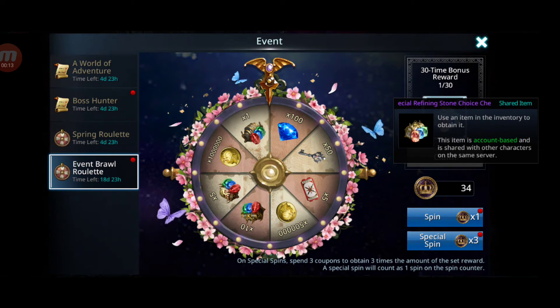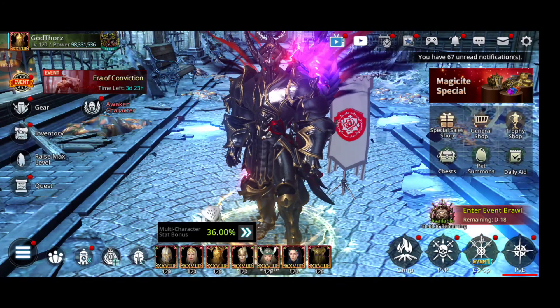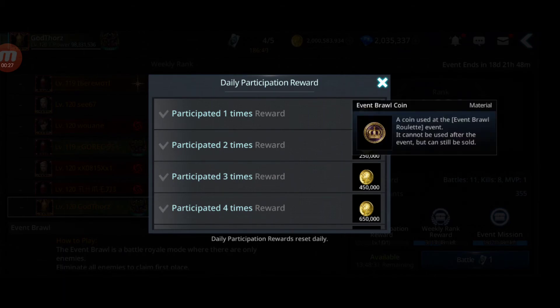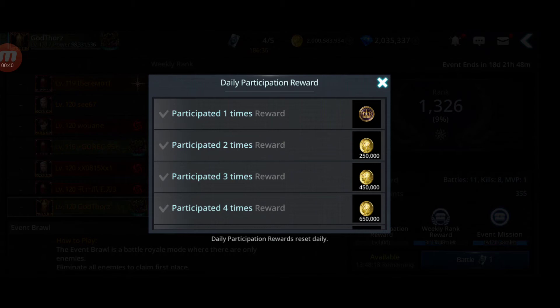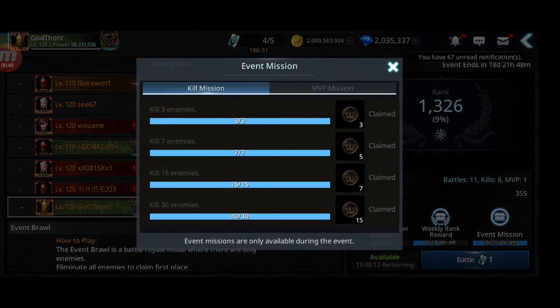If you don't know, I already did a video on this and they had an update for this event. Now it's way easier - if you go in here you'll see it's way easier to get the coins. You get one coin every day if you just participate one time per character, and we still have like 19-20 days remaining.